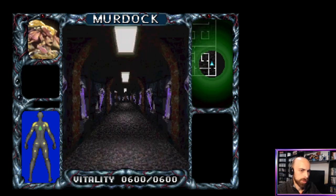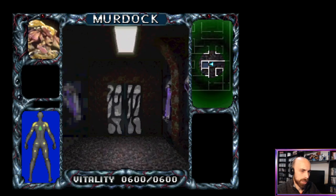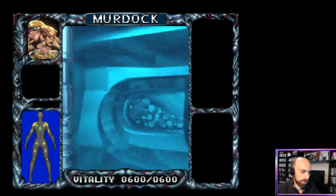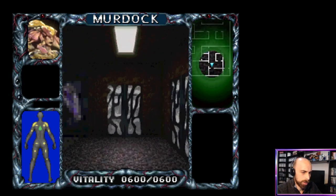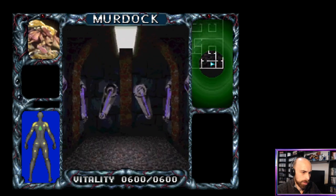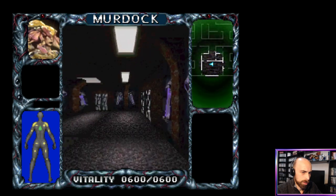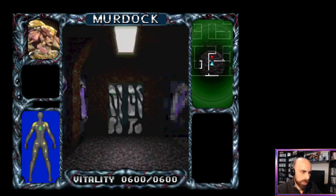It's a dungeon crawler. You can see on the map where the enemies are — there's one right in front of us. Can we enter this room? We don't find anything. Let's continue. There's nothing here. Okay, so there is an enemy in the hallway over there, waiting behind the door. Let's fight.